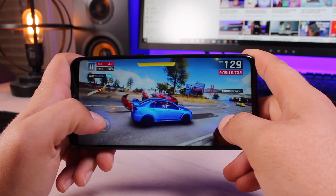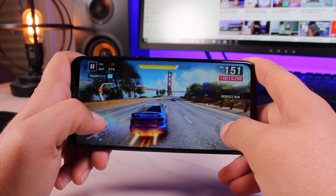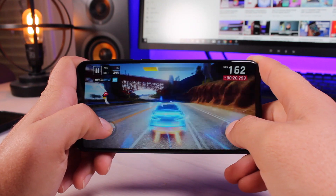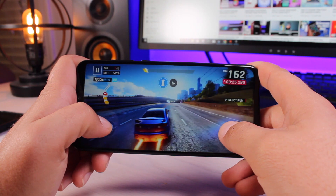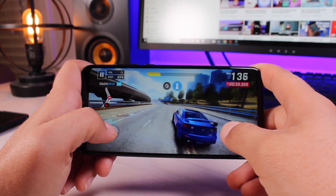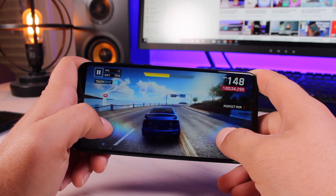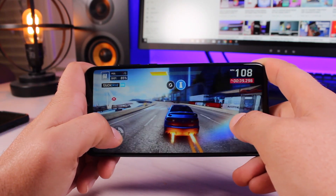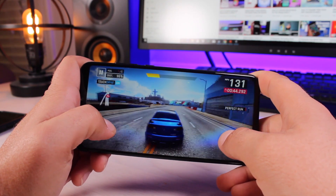We tried out Asphalt 9 on the Honor 8X, and this is a much more high intensity, high graphics game. I went into the graphics settings and purposefully set them all the way to max. When I first installed the game it defaulted to the medium setting based on the phone's internals, but even after half an hour of playing Asphalt 9 at max I saw no lag, no stutter, and no frame dropouts. It's able to play Asphalt 9 with no trouble whatsoever, which is pretty impressive for a $200 phone.